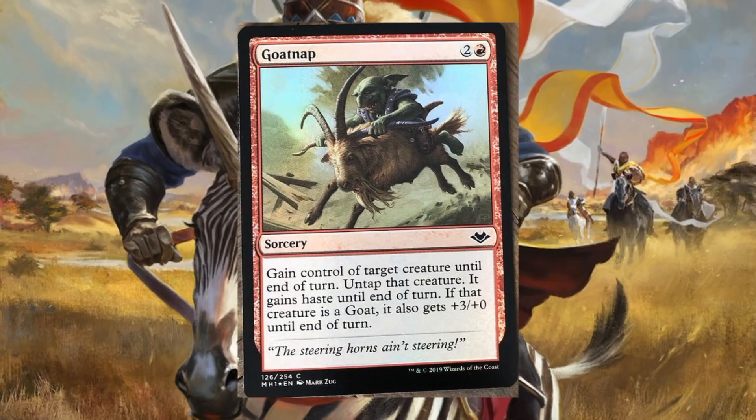Goatnap is kind of a callback to Goatnapper from Lorwyn. In Limited, Threaten effects are always good — this will be just fine in Draft or Sealed. And if you happen to target a Goat, or in this case most likely a Changeling, you're going to get that bonus.